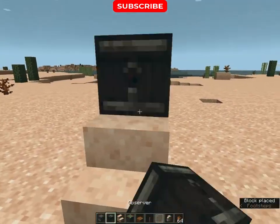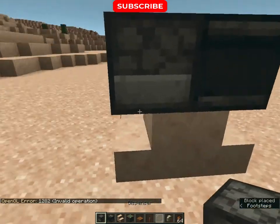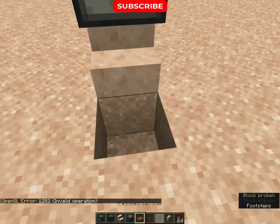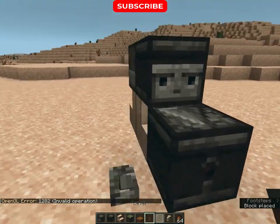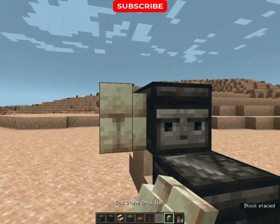Place two stairs like this, then dispenser and observer like this. Then dig a block, place a sticky piston and observer. Then place a lever and make a crosshair for your turret like this.